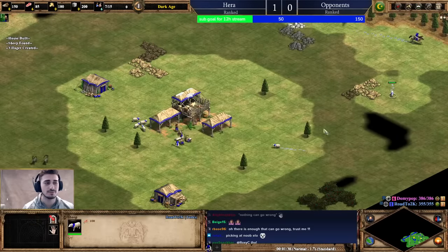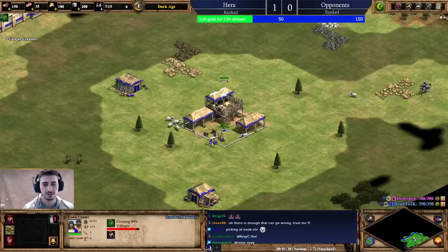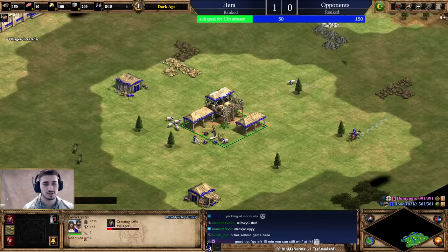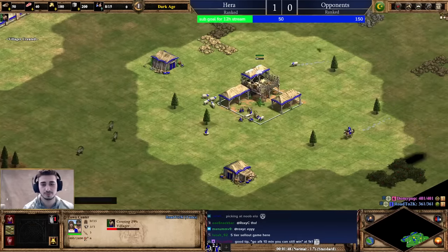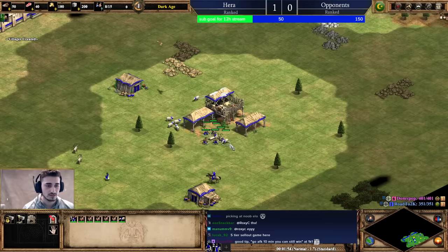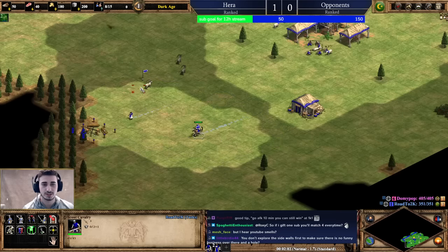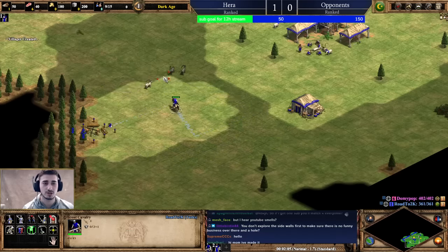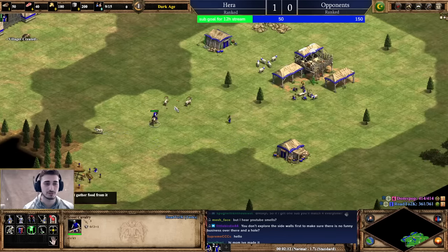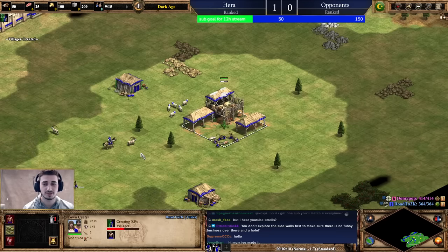Once you have the sheep, you can basically just go for the deer, and then go for the wood. 6 on sheep, then go straight to wood. Just focus on getting a good Dark Age — lure the deer, take the boars, and make sure we're very efficient with our resources and our villagers.